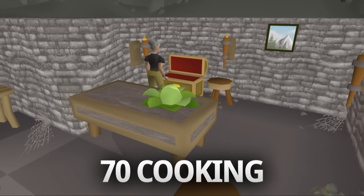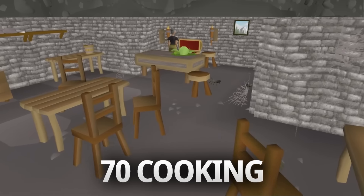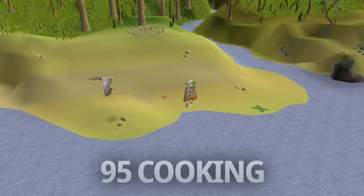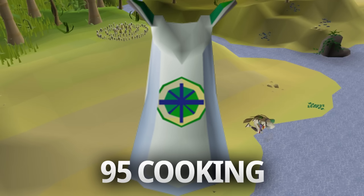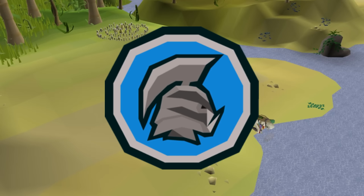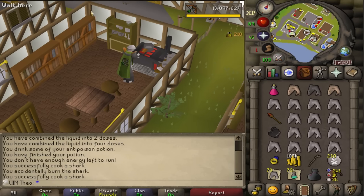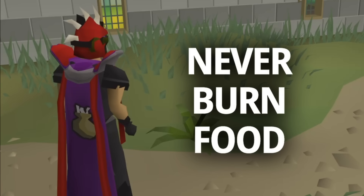You need at least level 70 cooking to be able to get Barrows Gloves, which requires full completion of the Recipe for Disaster quest. Level 70 is the highest requirement for every quest in the game, so you'll need 70 to get your quest cape. You need level 95 cooking to complete all of the achievement diaries, where you need 95 to cook a summer pie for the elite Varok diary. The cooking skill cape has a perk where it makes you unable to burn any food no matter what, which can be utilized to make a lot of profit with foods that have a large margin between the raw and cooked counterpart.